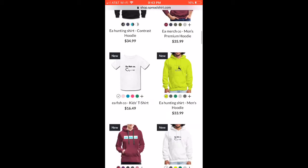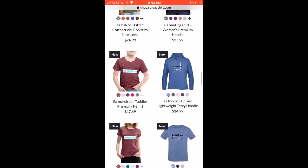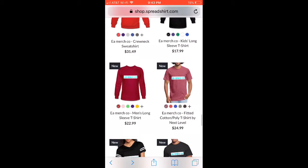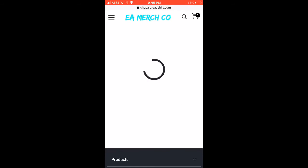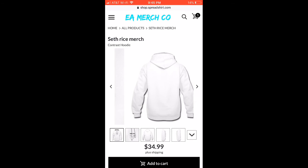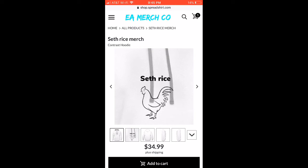We have like hoodies and stuff, we have a bunch of different designs. And of course Seth has his design — trying to find Seth's design. This is Seth's merch — it's got chicken on it, I don't know why, but he wanted chicken on it, and then Seth's rice on it. That's pretty cool. You can go buy his merch if you want to help out his channel. Most of the money from his merch sales goes towards him — of course we have the advertising fee and marketing fee. But you can go check out thegiftsports.com.